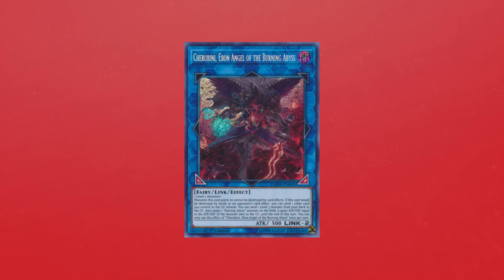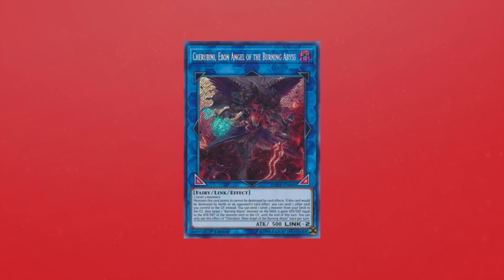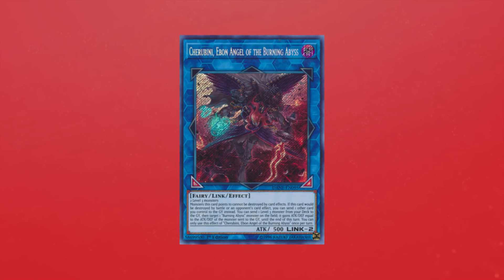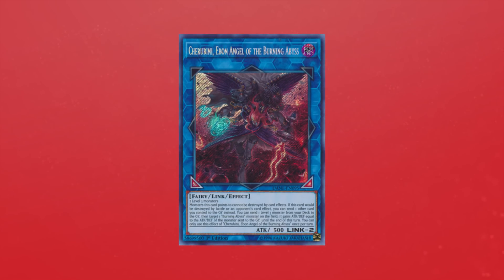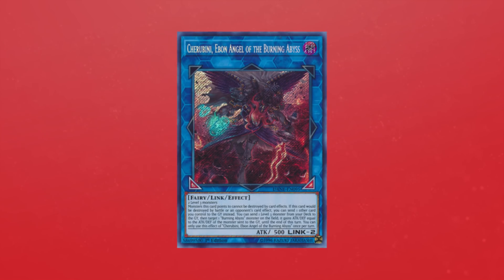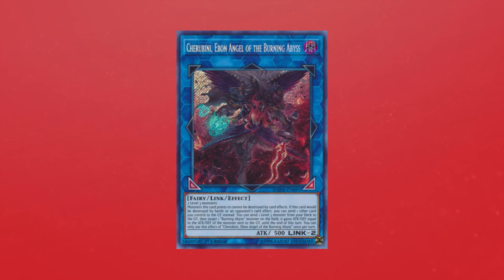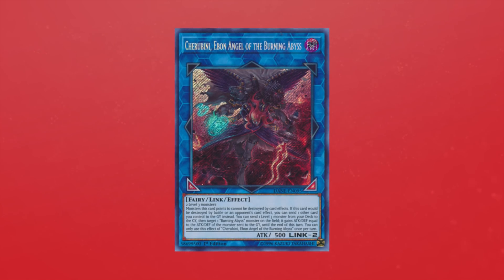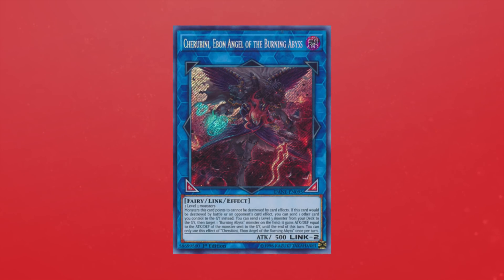Getting back to Jerebini — this card is absolutely amazing, and with it being the new addition, let's break it down. It requires two level 3 monsters as material, meaning you can summon this instead of Dante since they have the same required materials. We're mainly in it for its effects, however, which starts by preventing monsters it points to from being destroyed by card effects. This may not seem too relevant at first, but considering every main deck Burning Abyss monster can special summon themselves and they kind of blow themselves up if you control a non-Burning Abyss monster, that effect is pretty relevant.